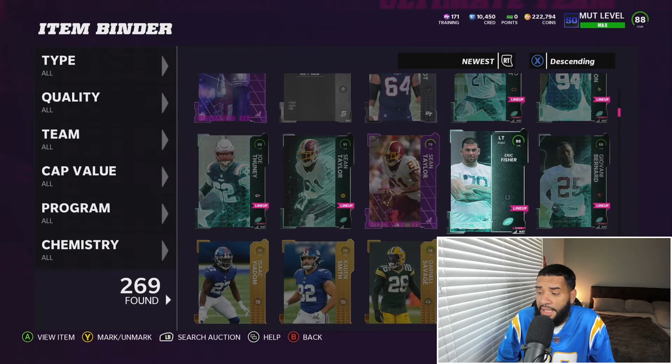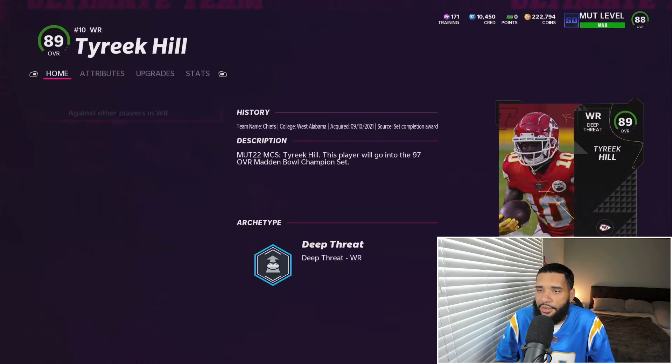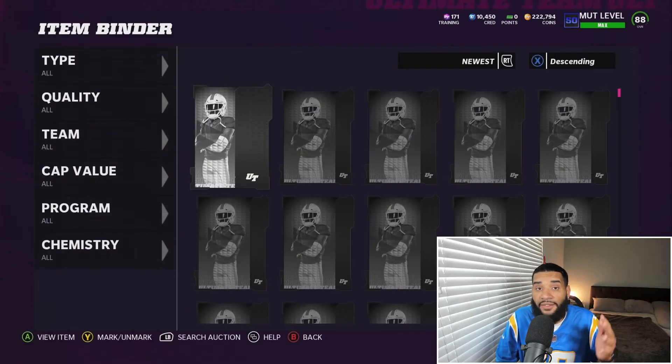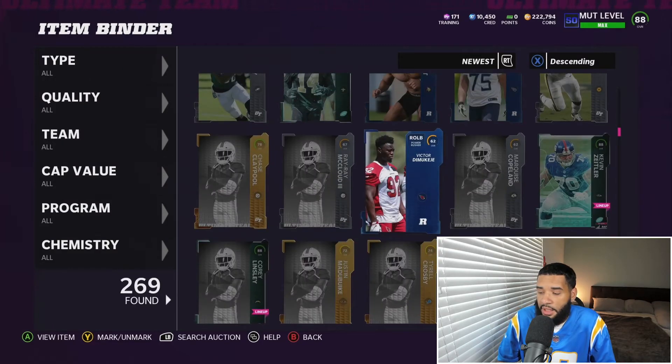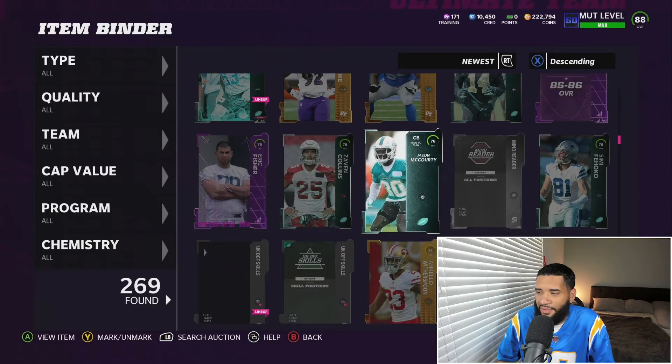I got this Tyreek Hill just from watching the MCS stuff. I've been getting so many Twitch packs from watching Madden — they had drops live all weekend and I was able to get a lot of players. I need to sell off these 70 and 76 overall cards; they go for like 2K a piece.